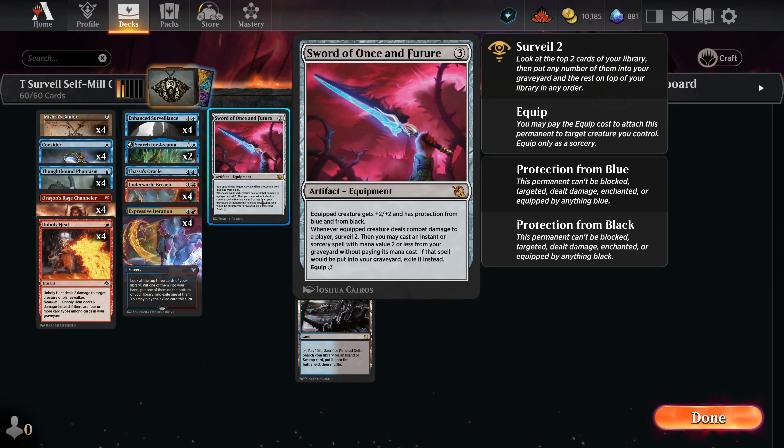Enhanced Surveillance also helps if Thassa's Oracle is getting disrupted. The final card is a one-of Sword of Once and Future — pro blue and black, which are very common removal colors. It's a great card to keep here, helping Dragon's Rage Channeler and Thoughtbound Phantasm get through. It also has a surveil two attached whenever you deal combat damage, which becomes surveil four with Enhanced Surveillance, plus you can cast an instant or sorcery out of the graveyard.